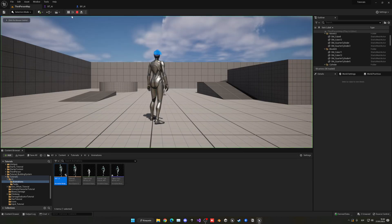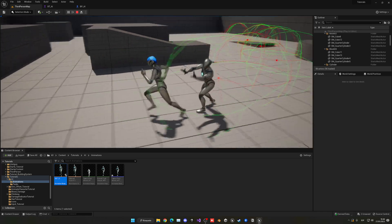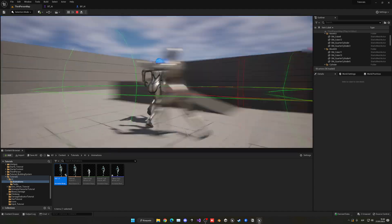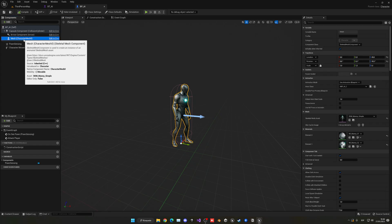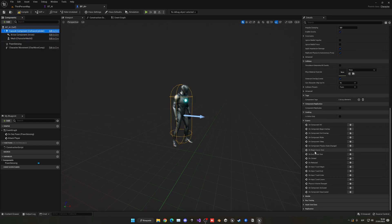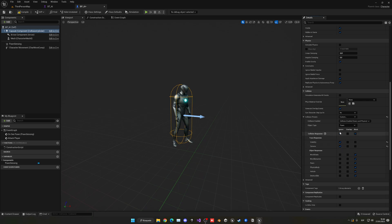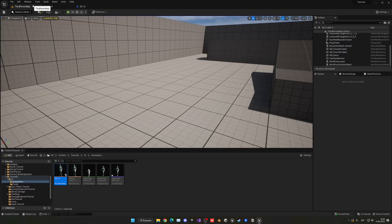Now if we press play, you can see that when we get near him he will go ahead and find us and attack us — launching the animation each time. There are a few things to address. First, my camera clips through him when he attacks. To fix this, go into the blueprint, select the mesh, go into Collision Presets, change it to Custom, and set Camera to Ignore. Do the same for the Capsule Component under Collision Presets — set Camera to Ignore. This will make it ignore the camera boom's trace.